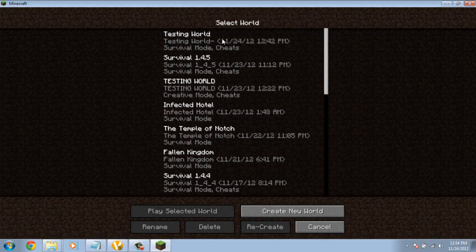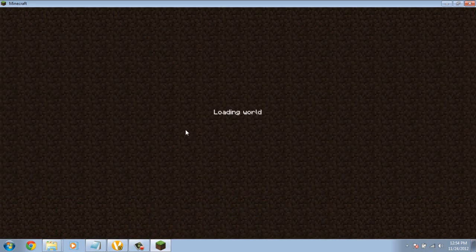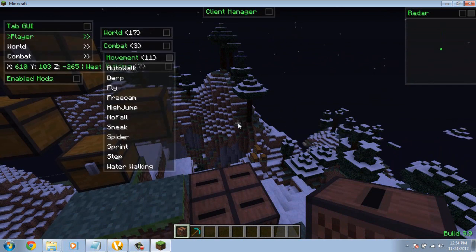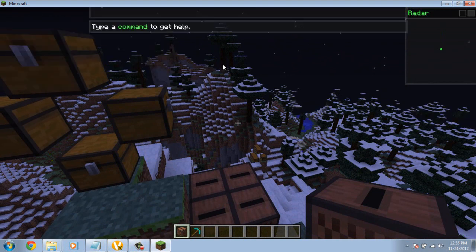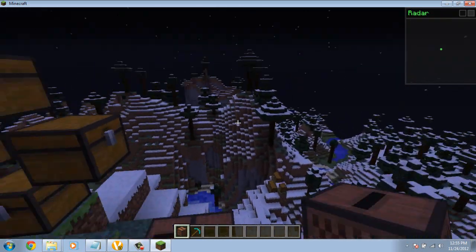To make sure it works, you might want to make your own testing world — a new one I would recommend. This one's new. And so when you press Y, you should see this. You might want to look up commands and everything on the servers.